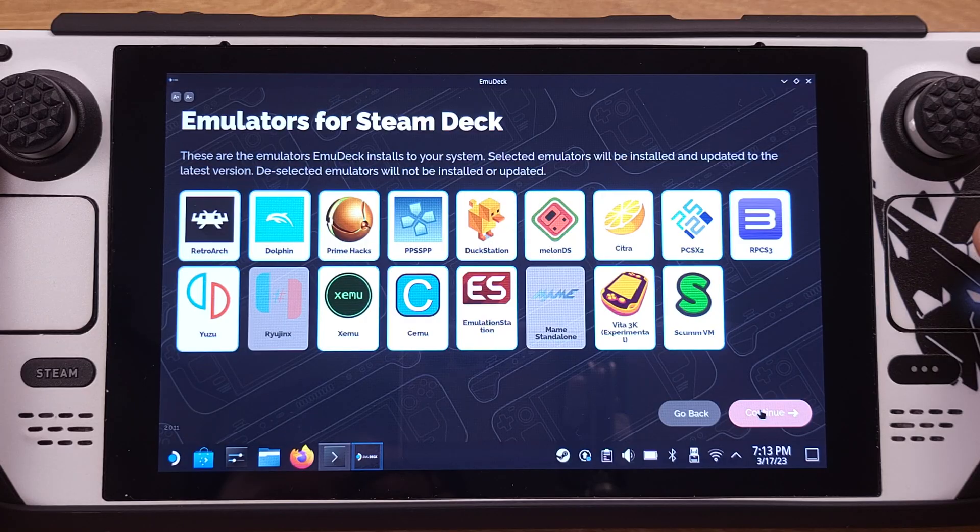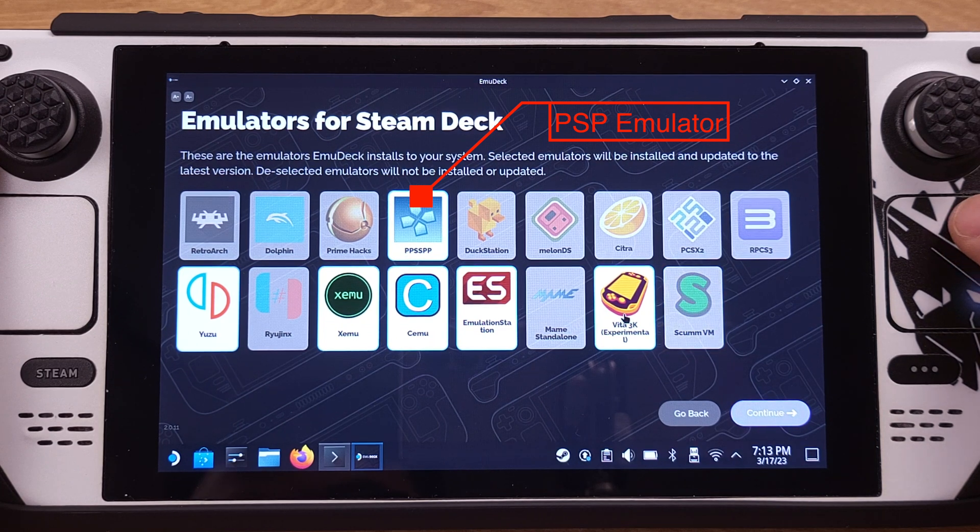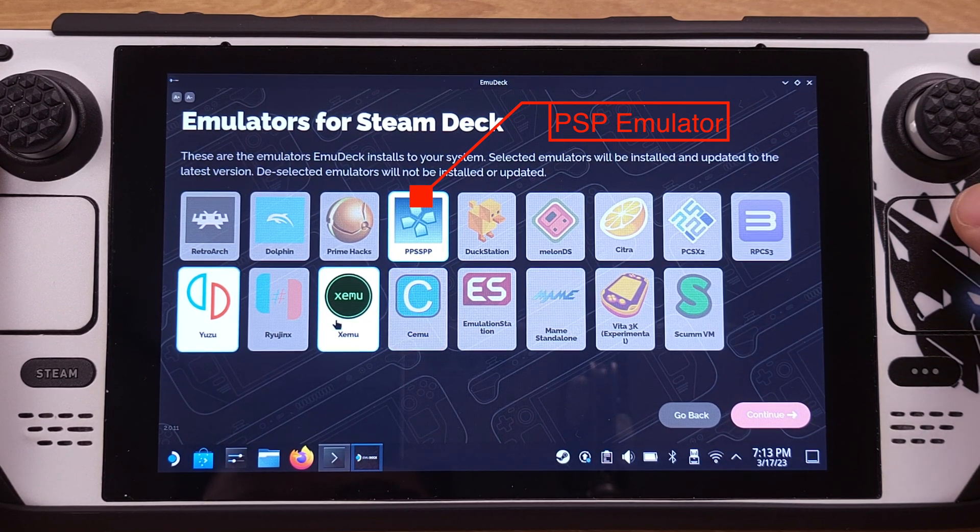On this page, obviously we need to select Steam Deck. On the next screen, it shows all the emulators currently supported by EmuDeck. I will disable all the emulators except for the PSP emulator, which is called PPSSPP. Also, if you already have emulators installed on your Steam Deck, you should disable those emulators on this page.